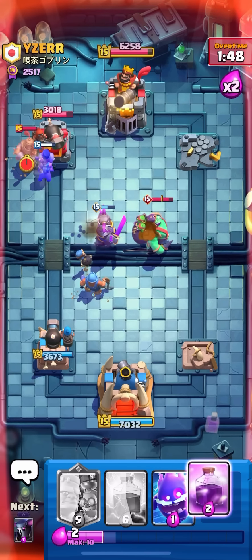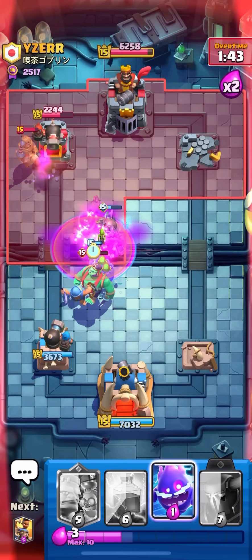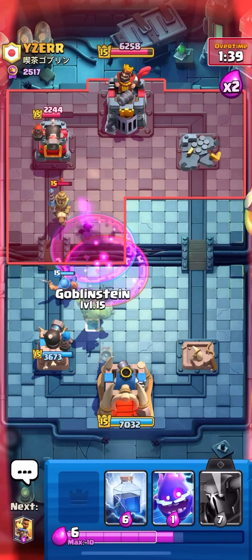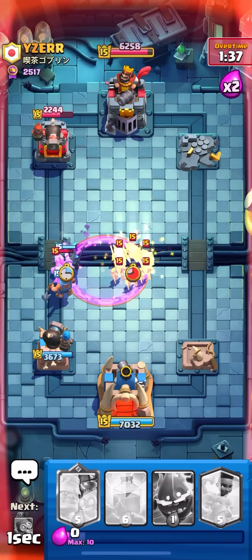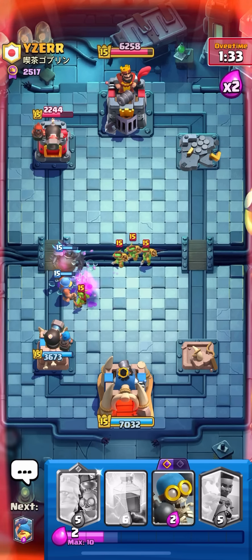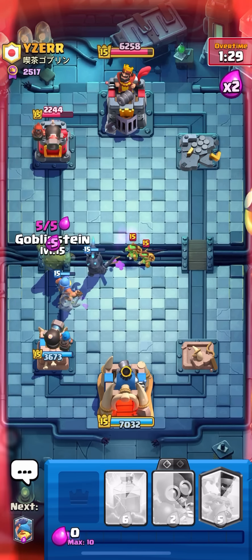I'm just gonna Bomber here — the Ram Rider is always gonna get damage if I do that. A lot of heals for the PEKKA — that means one shot on the Prince. PEKKA out on the Prince though, just go E-Spirit. The nice thing about this deck is that it's so broken — you can make a million misplays and still win the game. Just put the big guy in front and pop the ability.